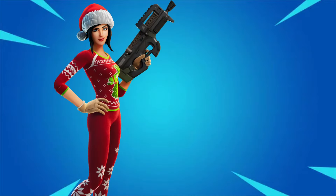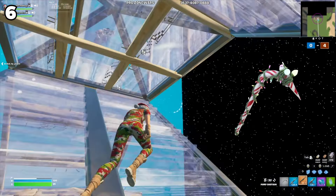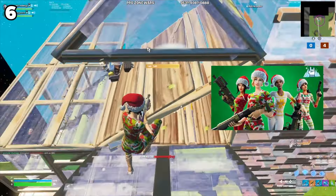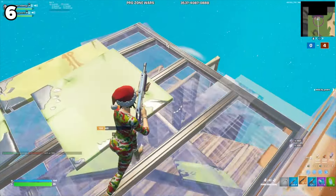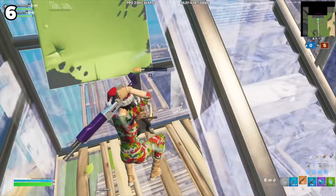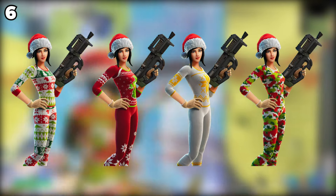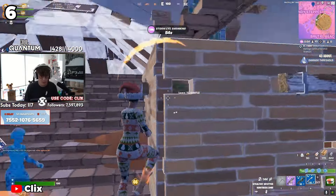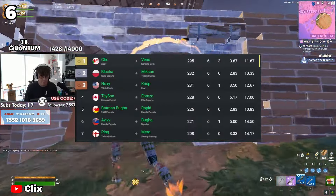Klix also uses the next combo, which is the Jolly Jammer and the Candy Axe. While the Candy Axe may be 1,500 V-Bucks, it is a worthwhile purchase. Paired with any of the Christmas pajama skins, this is a full Christmas combo. The best part is you can customize it a lot because the pajama skins have four edit styles. This combo is so sweaty that Klix and Vino wore it at FNCS this week while winning games and dominating one of the best lobbies in the world.